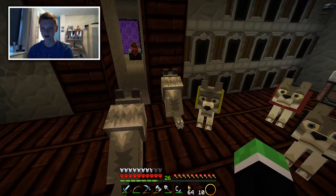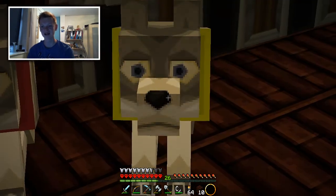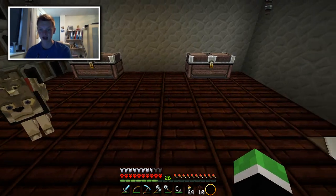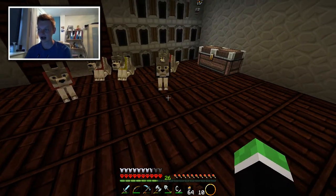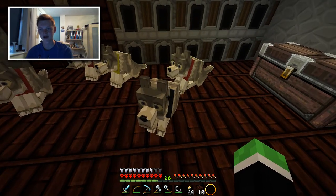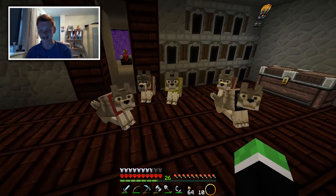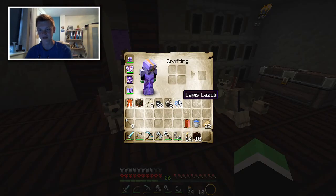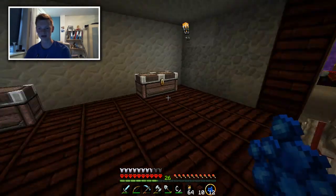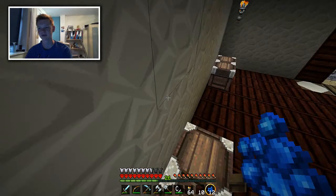I've got Mr One Doggy — I turn around and he's like, I don't want to look at you anymore. I've got the yellow doggie, which is Bertie. In the last episode, I went off to get some ink sacs and I couldn't actually figure out how you make black dye. But it turns out you don't actually need to make the black dye — all you have to do is right-click the dog with the ink sacs. So now I've got a black doggie, and I've also found some lapis.